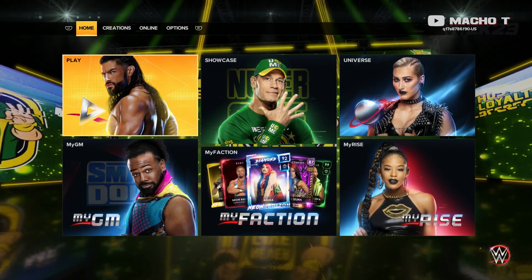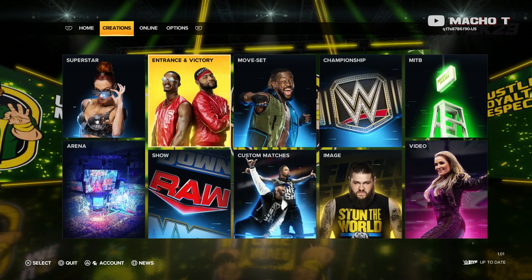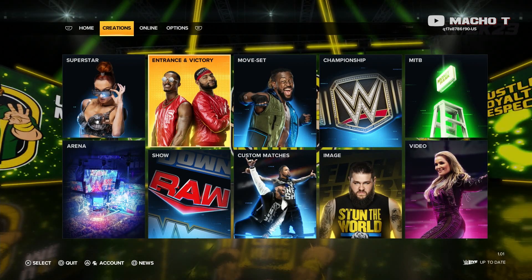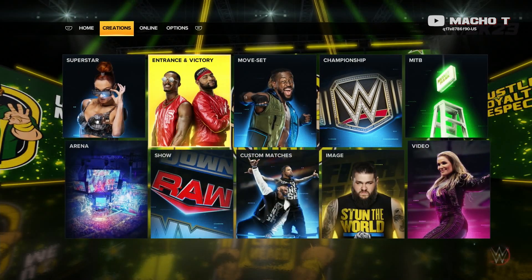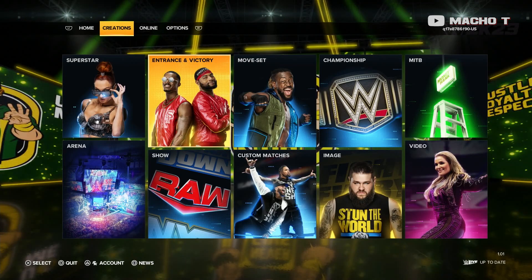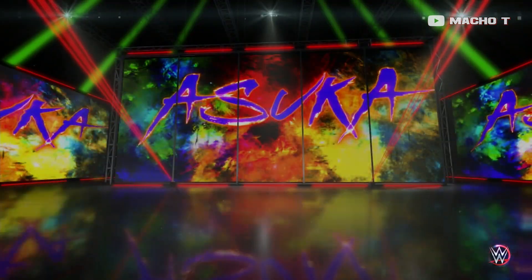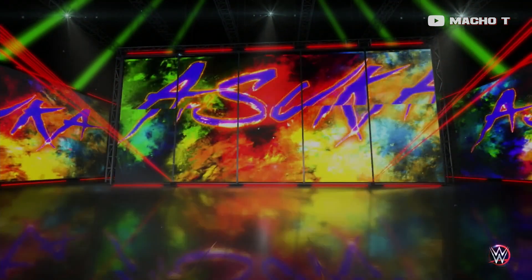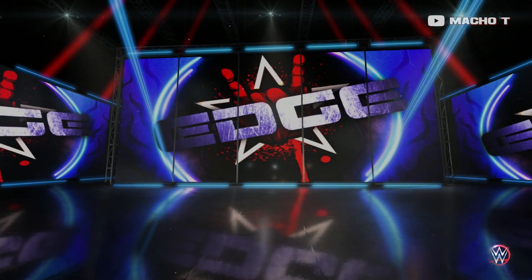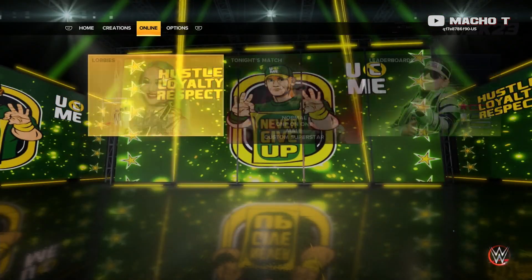The first tab as you can see is all of the main modes with no changes from before. Moving to the right we got Creations, and this is the one that features the most changes — entrance and victory are now together, and there's now the addition of Image, which I'm hoping is going to make it easier to delete any type of images, logos, and renders we're not using anymore. As you can see in the background of the menu, it features a different superstar's trunks — this is one of the best menus we've gotten in a 2K game.